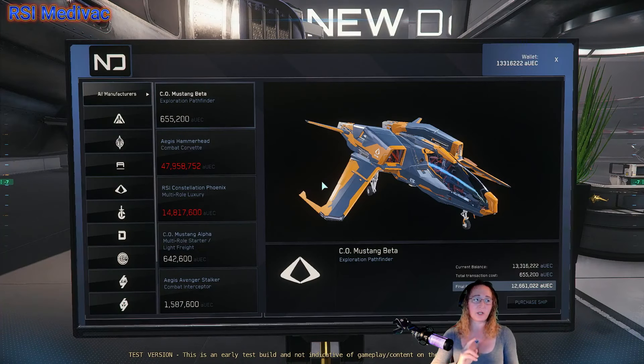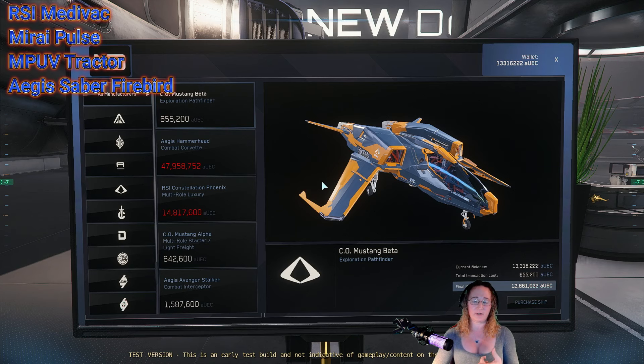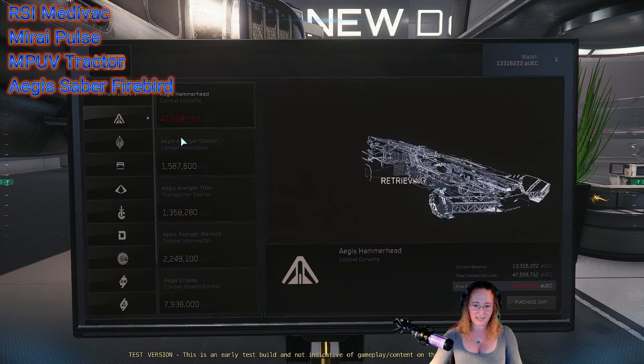We're looking for the RSI Medevac, the Mirai Pulse, the MPUV Tractor, and the Aegis Saber Firebird. Let's start with Aegis.